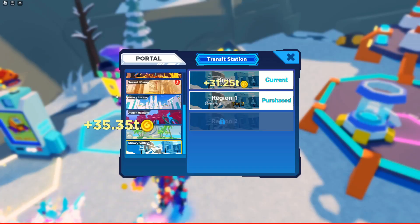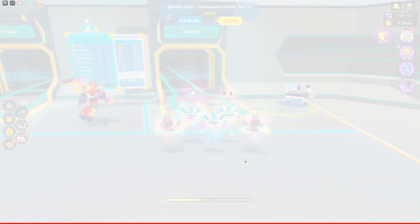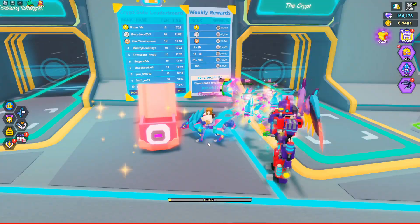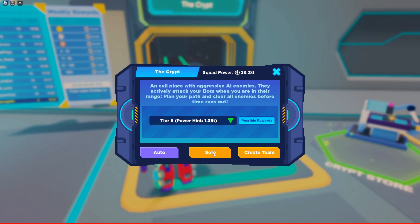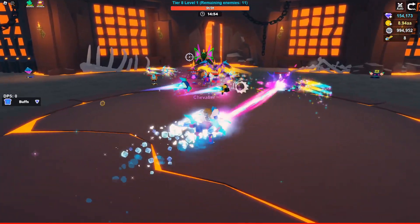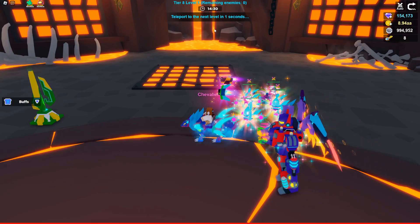Now we'll talk about the hat. To get hats, go to the teleport, click Desert Ruin, and then click the Crypt - that is exactly where you get them. I'll do tier 8 and go in solo. In the crypt you will be getting hats from level two, three, and four only - level one and level five do not give any boxes.